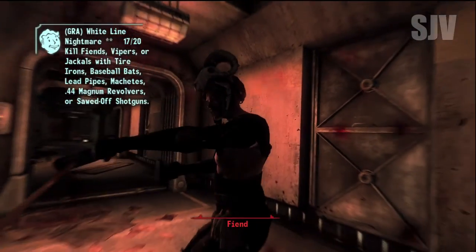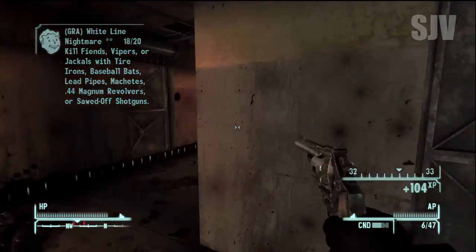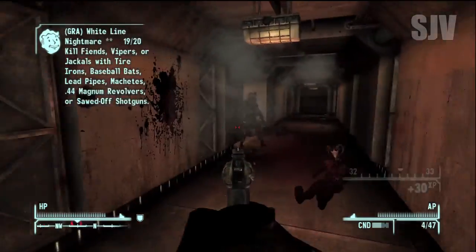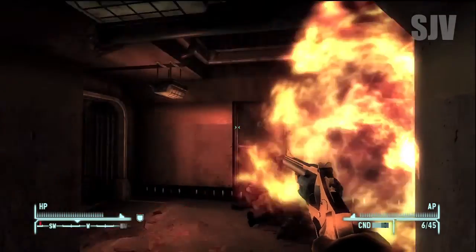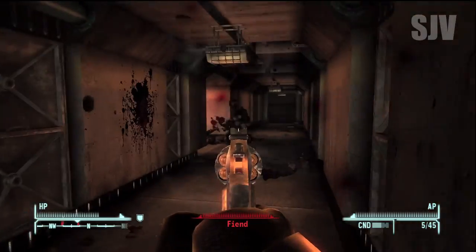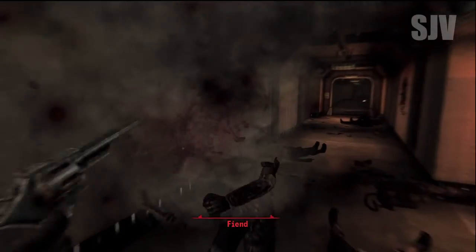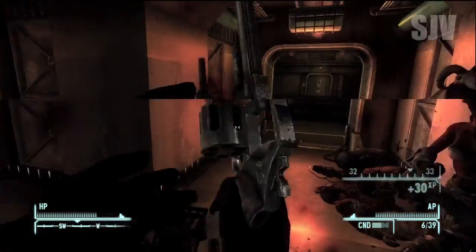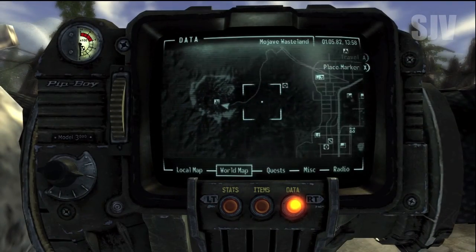The Ripper I have to say is the way to go for the second challenge. Even with a low melee skill — I had like 15 — it still worked really well, especially with a fully repaired one since I had just bought one. At the end I got frustrated and pulled out my Medicine Stick, but by the way the Medicine Stick is not actually a stick — it's an upgraded gun.